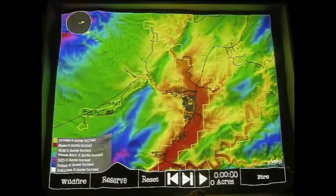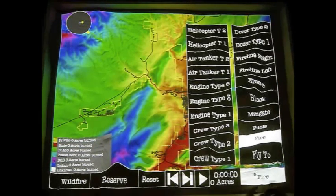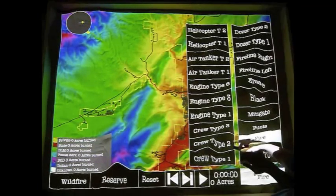In this segment, we'll have a look at Simtable's Tactical Firefighting Tool Suite. We'll point our laser pointer at the bottom right here, and as you can see, we have firelines, dozer types, crew types, engines, tankers, and helicopters.